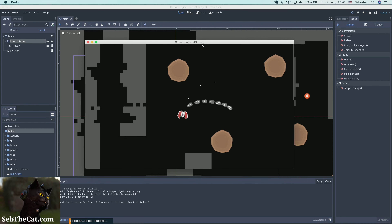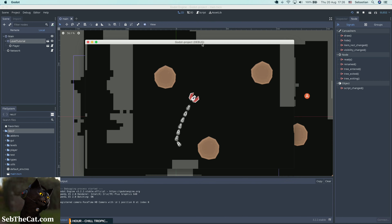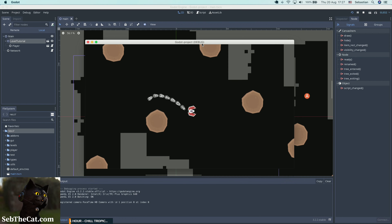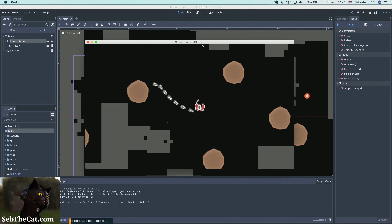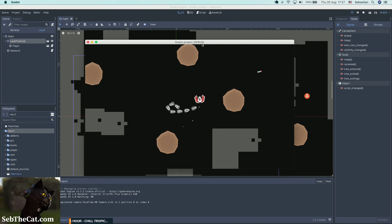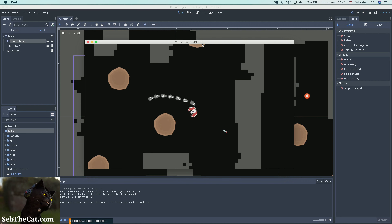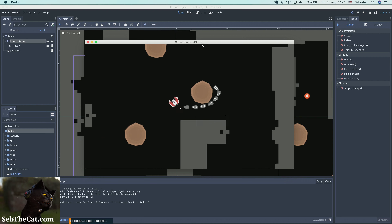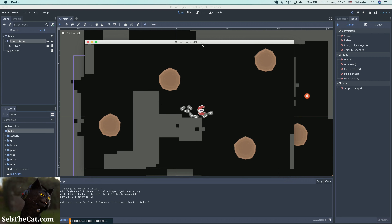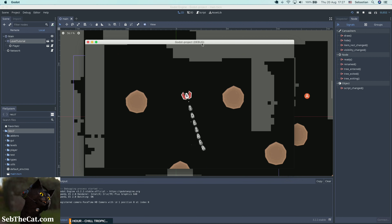The puzzle mechanic we'll be adding will essentially be a spelling system where your task is to build words in order to progress through different areas of the level or to win challenges. We do have a simple multiplayer element to the game, although that has taken a back burner while we get the core mechanics sorted. We're still ironing out a couple of kinks in the networking code, which I'd rather not do on stream because it might be a bit tedious.